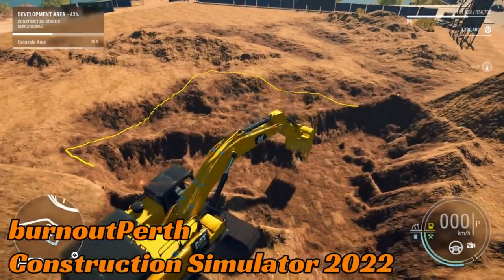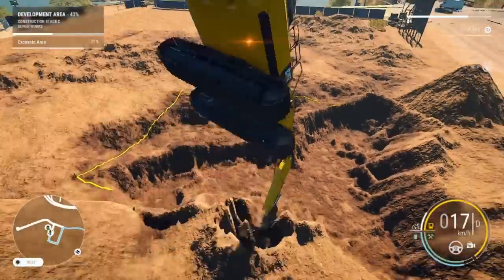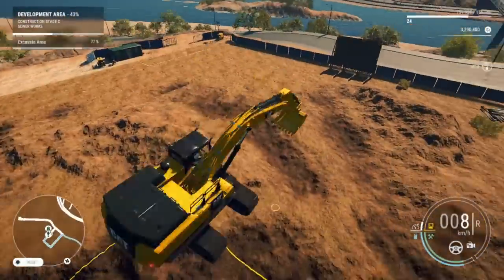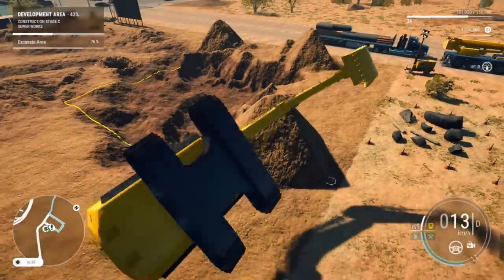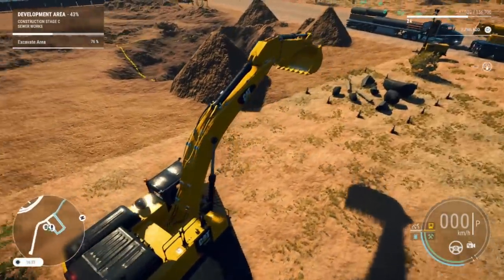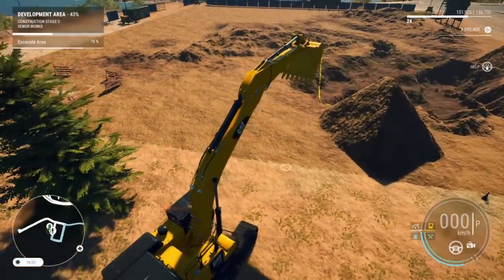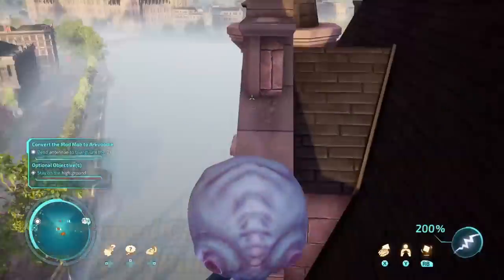Burnout Perth is up next on Construction Simulator, managing to dig away underneath their digger, and things go wrong. Who knew a digger could not only bounce, or fly, across the pit, then bounce off the other side and twist itself back towards where it started? It's a good flight — some bonus points for gymnastics right there for the excavator.